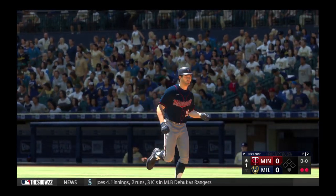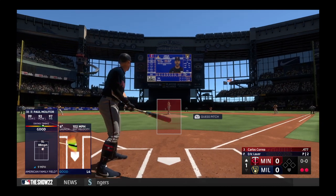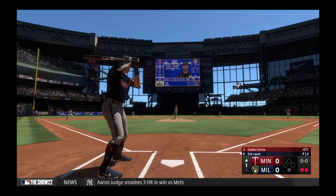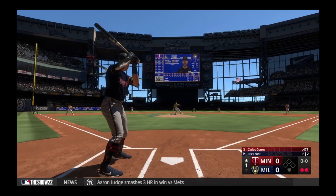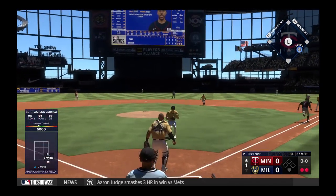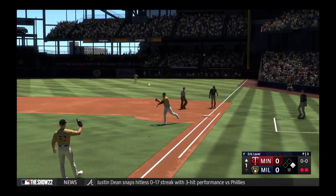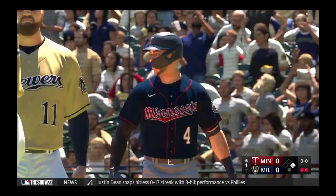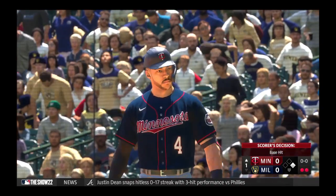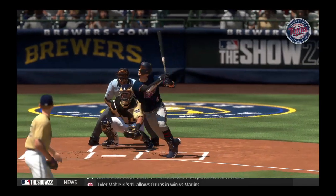Now Correa up to hit, having a huge season — comes into the day leading the league in two of the three Triple Crown categories. Chopped out in front of the plate. Safe at first on an infield single, keeps the inning going. Didn't exactly square that one up, but sometimes you don't have to, and now they've got some speed on first, so we'll see if they try to get him in motion.